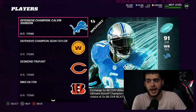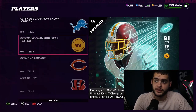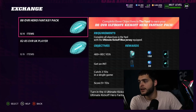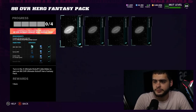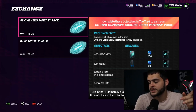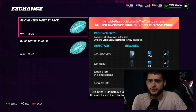Remember, you can also do the Sean Taylor set — don't shy away from that one. You get five 88s back there too, so you could potentially get 10 total 88s from both masters sets. As for exchange sets, there's an 88 overall hero fantasy pack you can earn by completing yard objectives: 400 receiving yards, an interception, three touchdowns in a single game, and nine-plus touchdowns total. That's not too hard and gets you a free 88. Trading low 80s for 82–85s doesn't help much, so there's no great exchange method beyond that.